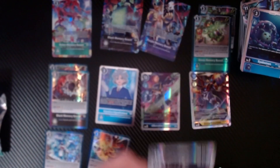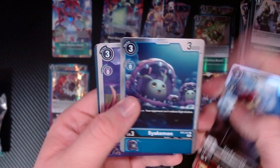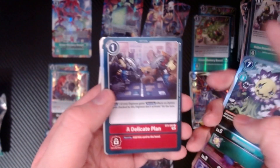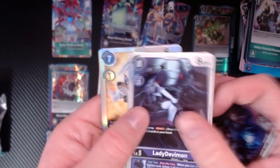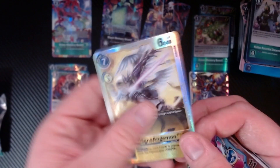And an Omnimon Zwart! I like Omnimon Zwart. He's got so many zwarts on him though, it's kind of weird - he's a very zwarty dude. Junimon, Toyagumon, Zayakamon, Drabumon, Blossomon, A Delicate Plan, Tesla Jellymon, Bossomon, Tulistamon, Lady Devymon, Amphiamon, and a Magna Angelmon.